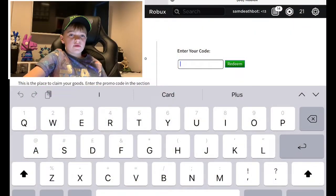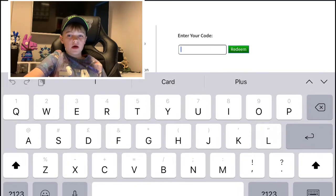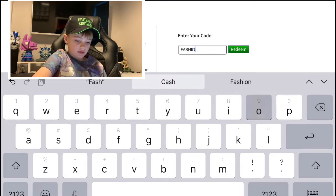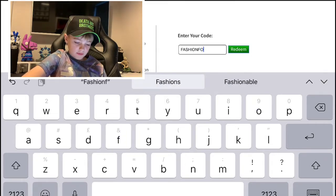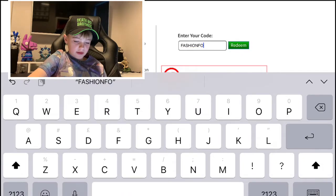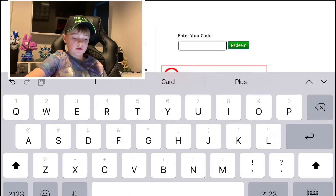So first you need to go to the Roblox promo code redemption page and then put in these codes. From the last video there is one which is Fashion Fox — it will say I've already redeemed it, so yeah, that gives you a really cool hood.